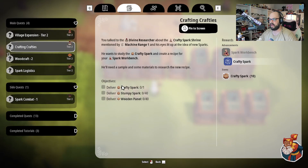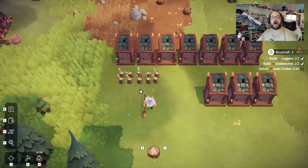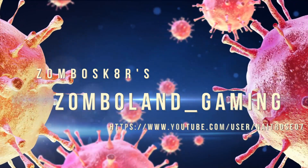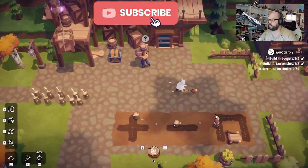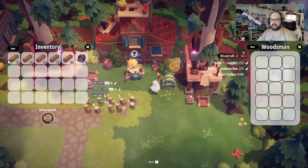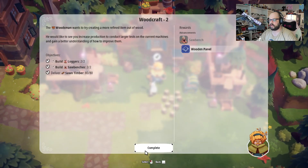We can't do that yet. Wood panels, wood panels, wood panels. All right, off to the town. Okay, it looks like we need to give this to the woodsman. So we need 80 sawn timber — 20, 40, 60, 80. All right. Complete.